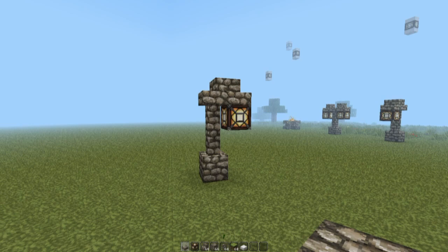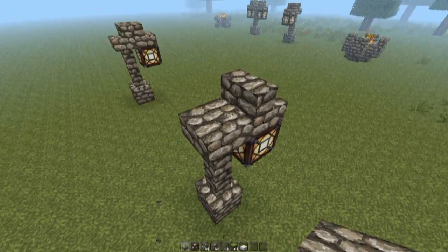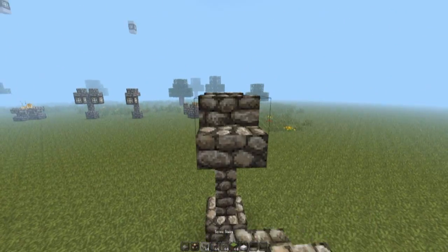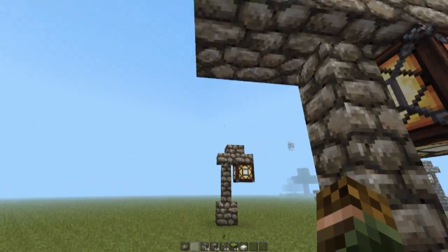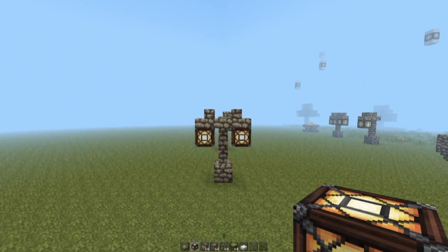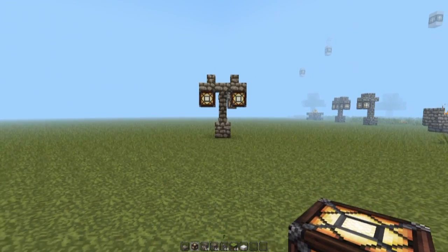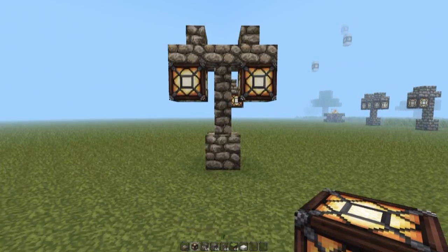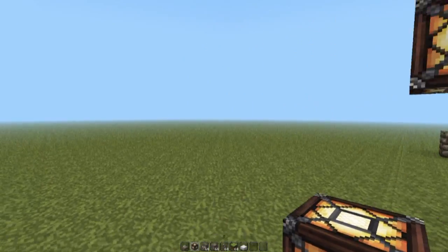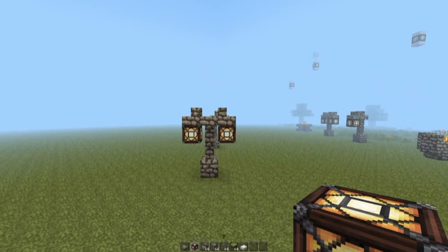For the second lamp design it's the exact same thing, so replicate it, and then what you need to do is just replace the center block with a half slab and place a stair block on the side with the glowstone right underneath. Now you get a double lamp, and what you can do with this design is use it for a crossroad — so you're walking down a path and the path splits into two ends, one leading each way.